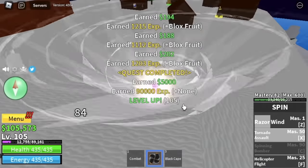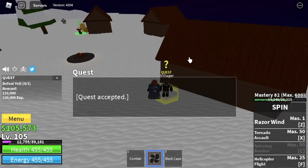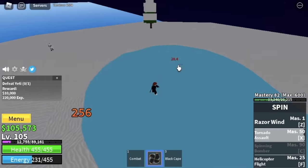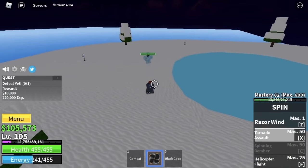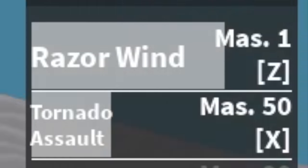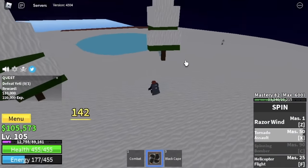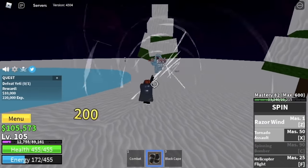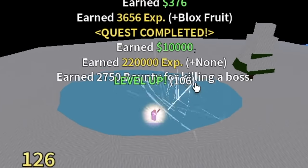The goal here is to reach level 105, and after that you start defeating the Yeti, the mini boss on this island. Use your Z and X-Skill, then cooldown, dodge your enemies, and use your skill again — the hit and run strategy: skill, dodge, skill. Our goal is to reach level 130.